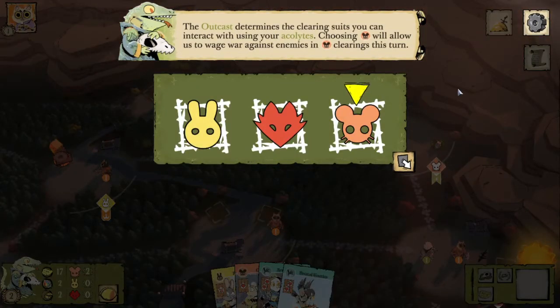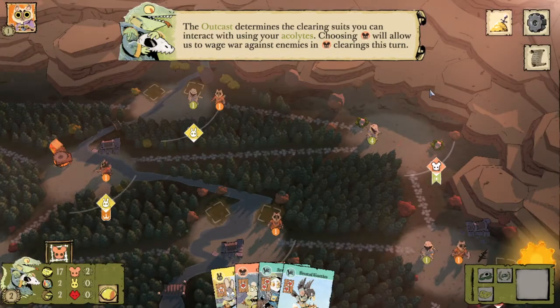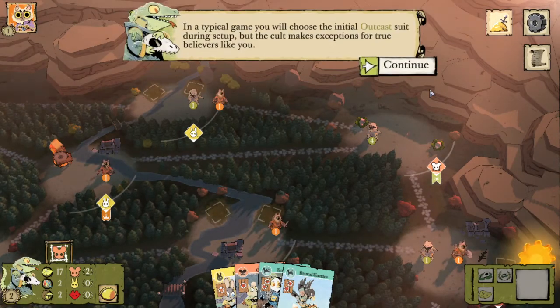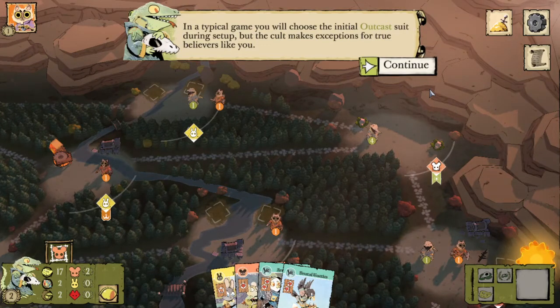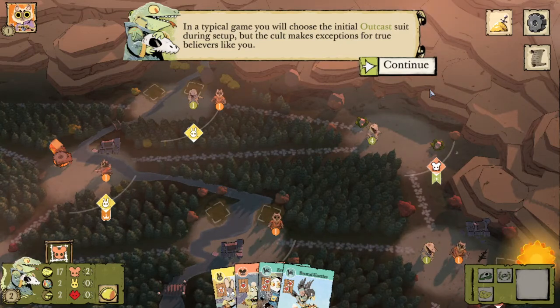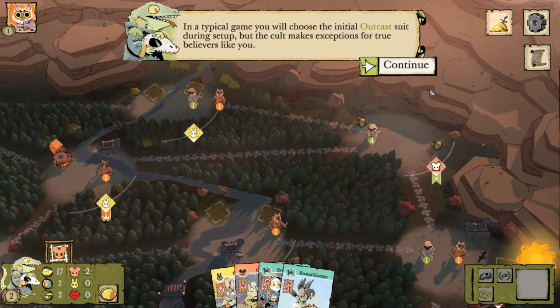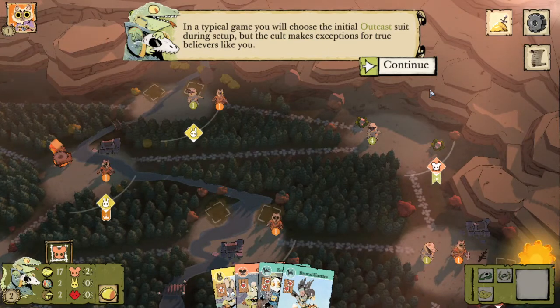The outcast determines the clearing suits you can interact with using your acolytes. Choosing mouse will allow us to wage war against enemies in mouse clearings this turn. In a typical game, you choose the initial outcast suit during setup. We're only able to manipulate the outcast here because it's a tutorial.